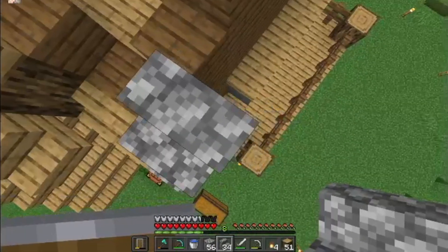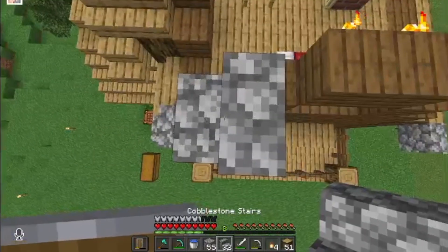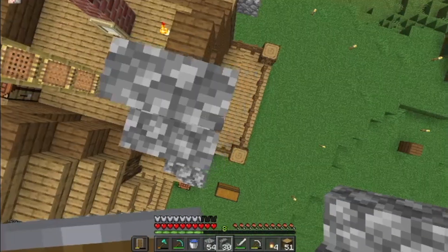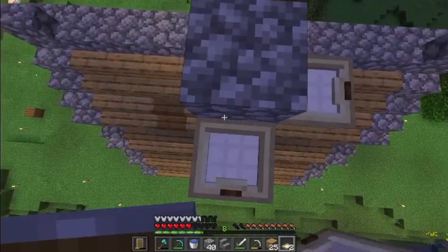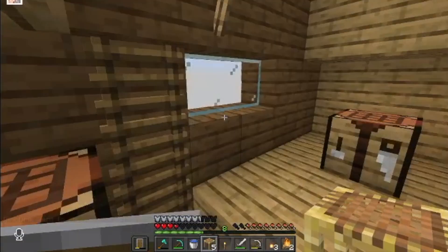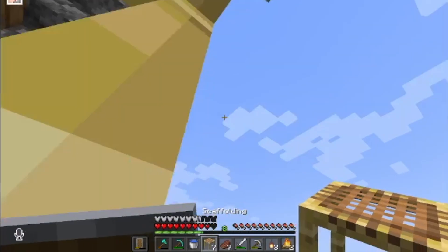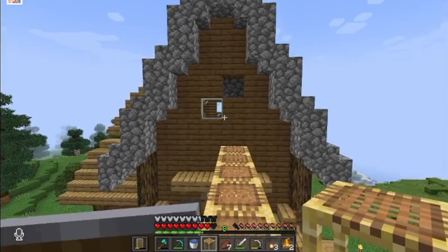We're going to go with the classic pattern: this block under, then we go up one and go this way, up one, like this. You see the pattern — we just keep going till the center. The roof is complete. Let me climb up and show you the roof shape. I'm pretty happy with it.